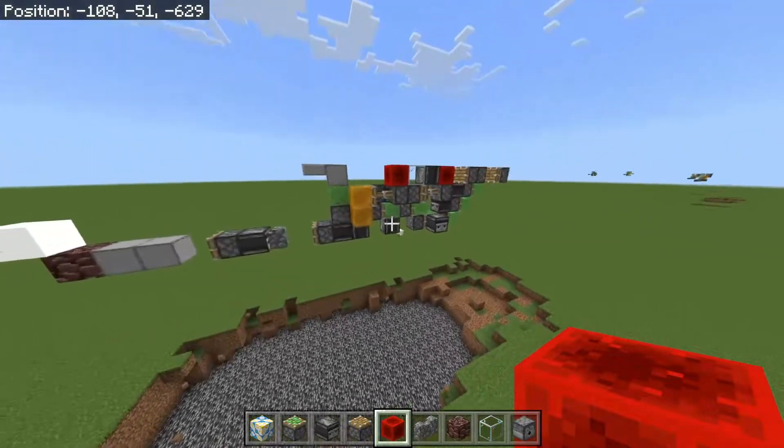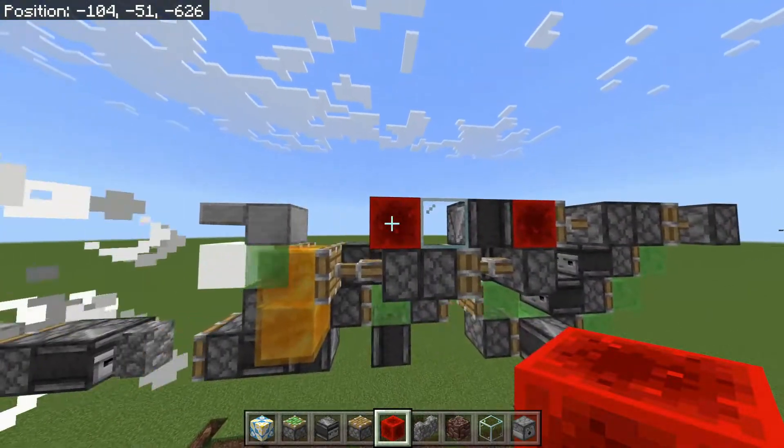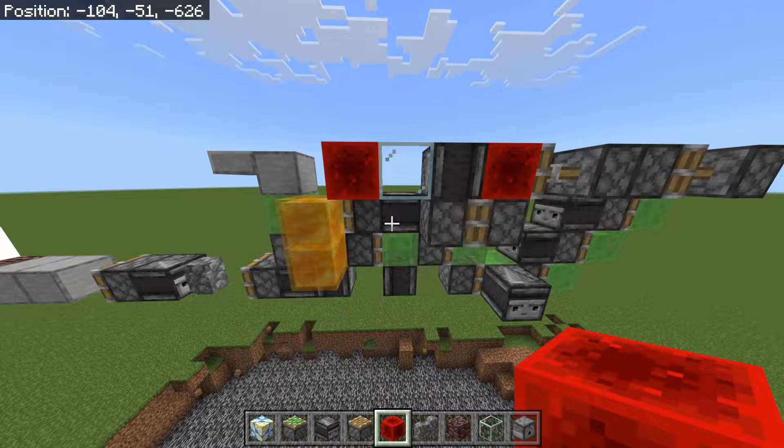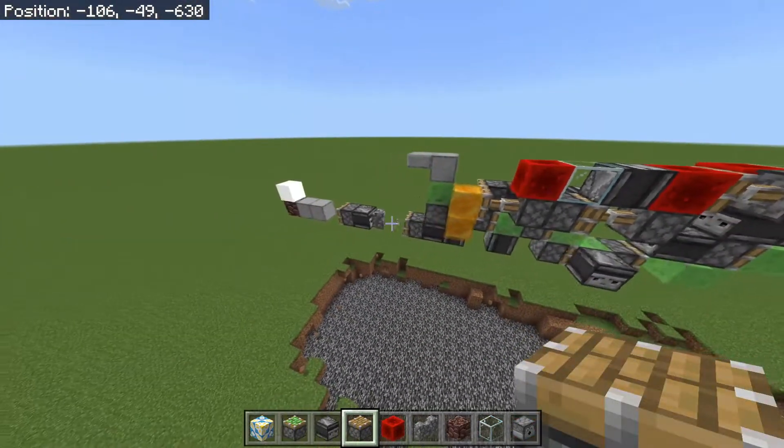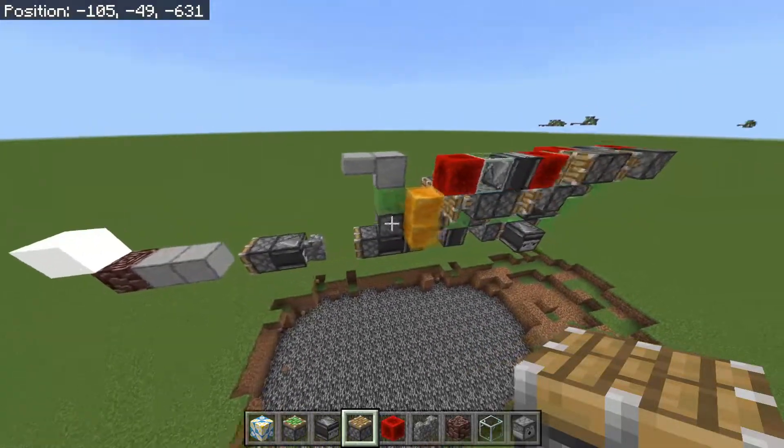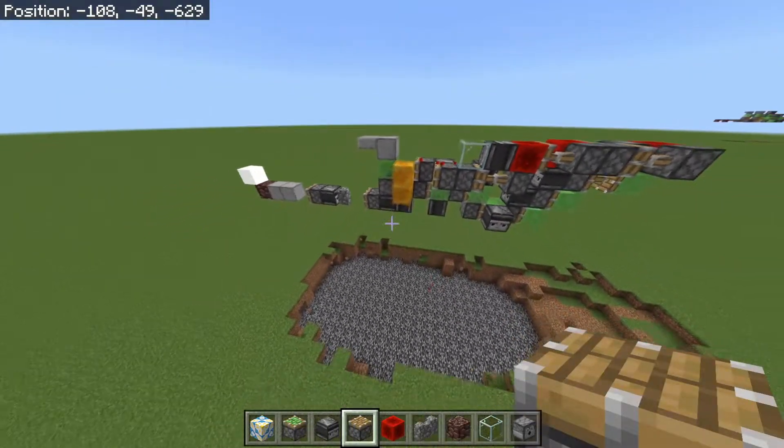The way you stop this tunnel ball is either break this piston or break this redstone block. I'm going to break this piston now to show you, and you can place it back and it'll start the ball again. You can also break the redstone block and it will stop the ball.